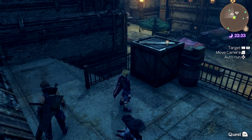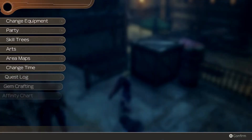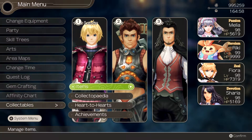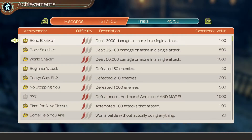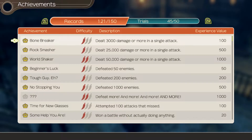Doing all of them rewards you with an achievement, which is a nice segue into the last topic of this video: achievements. I've talked about achievements during the LP at least every now and again, but I never really went over the requirements for them. They're split into two categories: trials, which reset during a new game plus, and records, which are maintained between runs.